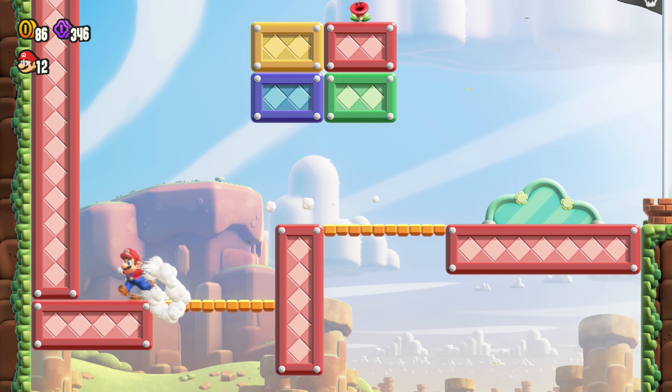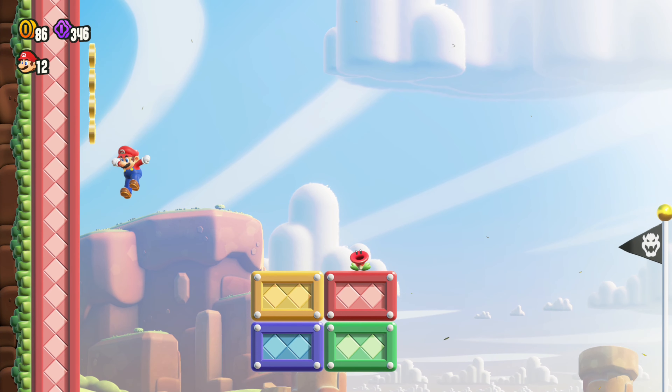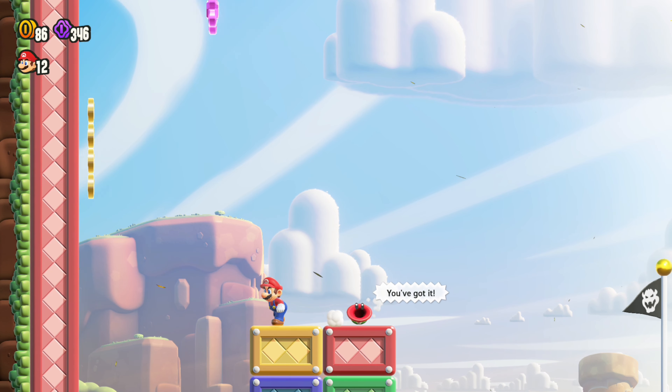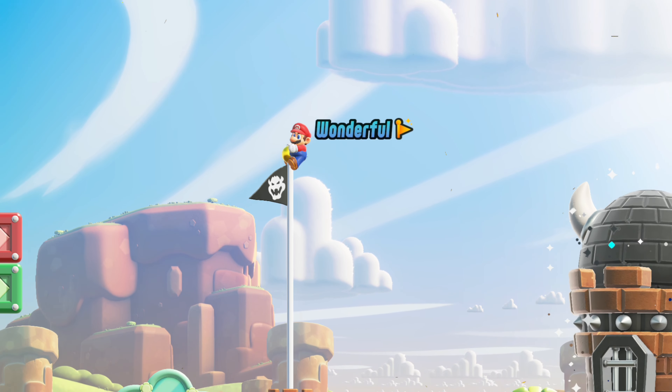Don't touch the flagpole yet. Go to the left instead. You're going to want to get on top of this platform here with the talking flower and you'll see it right there. Jump over, do a little hop, grab it, touch the top of the flagpole and get your wonder seed.